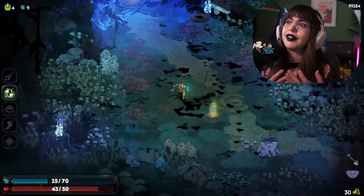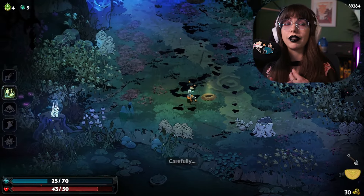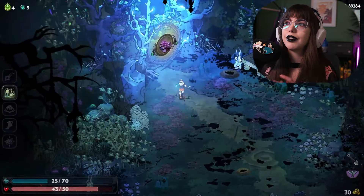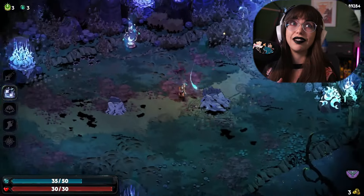The broker is something you'll get a little bit later. Once we get through some of the progression with the cauldron, it's something you can use these items to get. The wretched broker works just like he did in Hades 1, where he'll basically trade items with you.